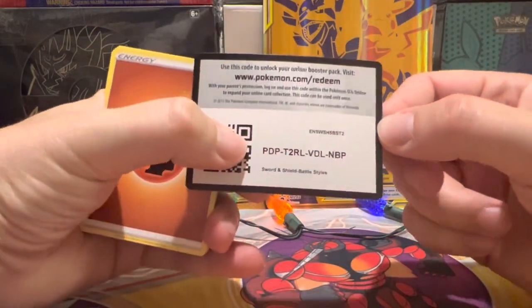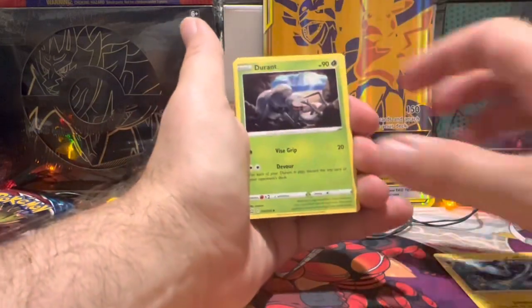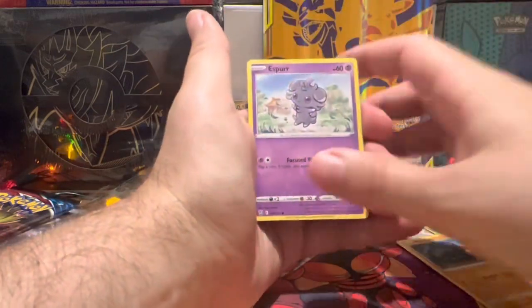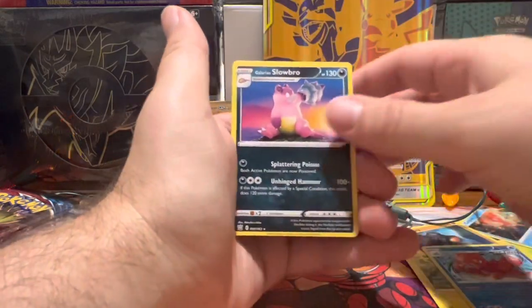First pack — there is the code card. We've got Battle Styles up first, single strike. We got an Ant and some Crawfish, Rolycoly, Espurr, Inkay, Shinks, Amoonguss reverse, and it is a Galarian Slowbro. So off to a slow start.